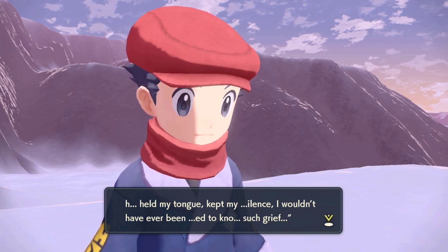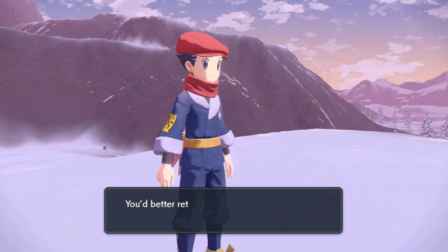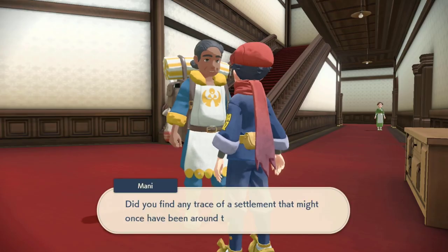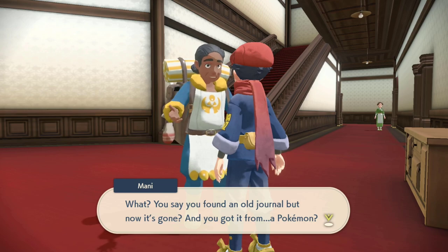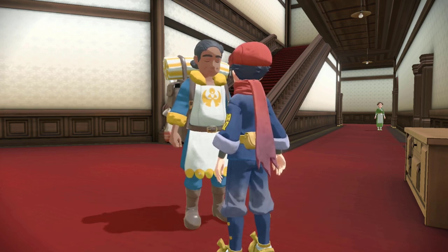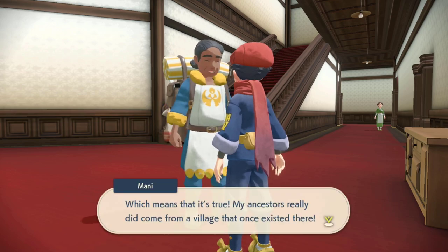Once we get through the long story process and find all the pieces of the journal, we report back to Manny in the basement of Galaxy Hall to show him the journal. But we lost the journal — we read the whole story and somehow lost it in a blizzard on the way to show Manny his family history. Apparently the stories in the journal line up exactly with the oral history of Manny's people, and he believes every word. He finds us trustworthy and is happy we uncovered the history of his clan.